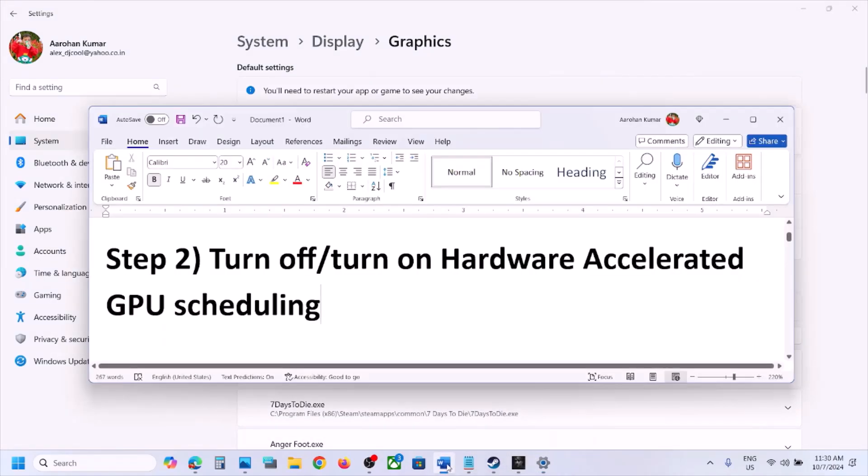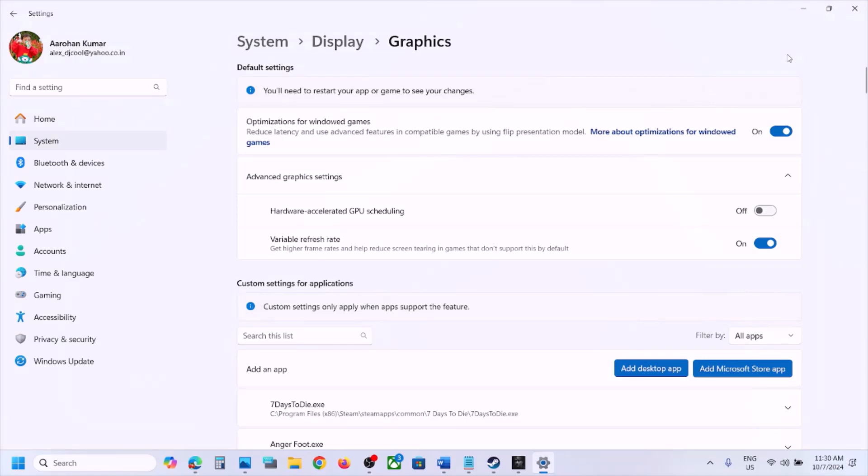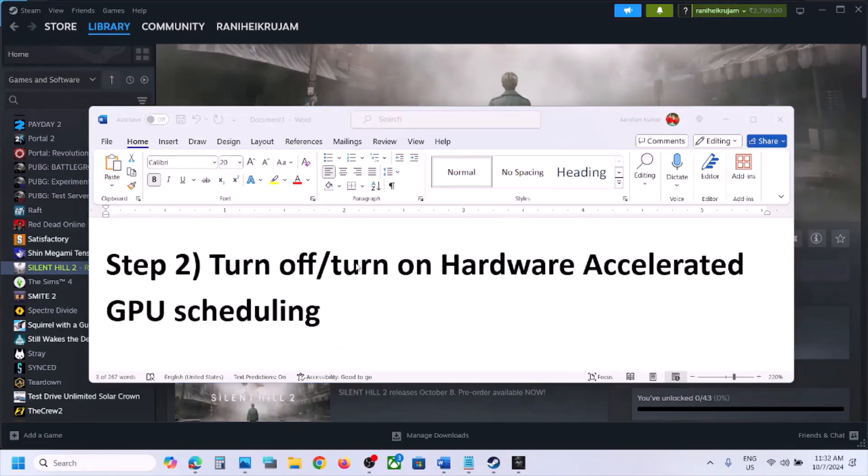For many users, turning it off has worked, and for many users turning it on has worked, so you have to try both. Turn it off, launch the game, and check. If that does not work, turn it on again, launch the game, and check which setting works for you.